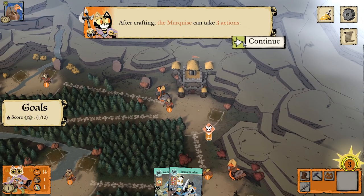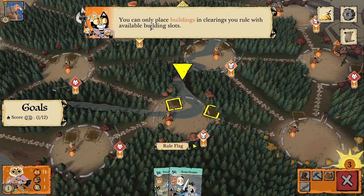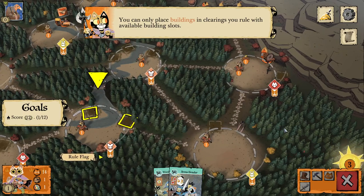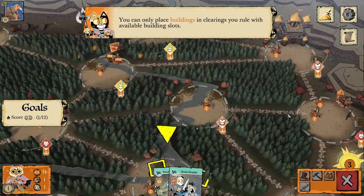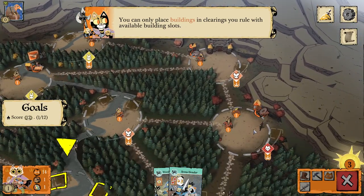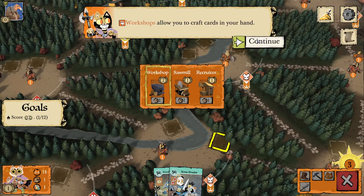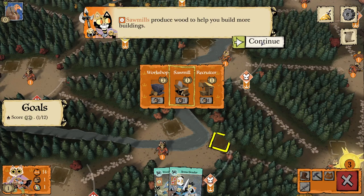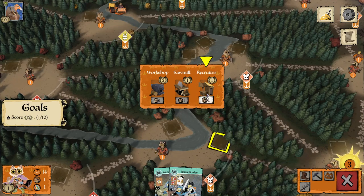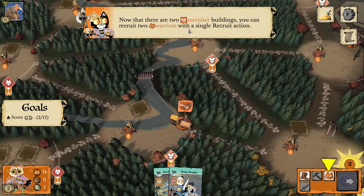After crafting, the Marquise can take three actions. The Marquise also scores victory points when building. You can only place buildings in clearings you rule with available building slots. Workshops allow you to craft cards; sawmills produce wood to help you build more buildings; recruiters help you recruit warriors. Let's build a recruiter to bolster our defenses. Now that there are two recruiter buildings, you can recruit two warriors with a single recruit action.